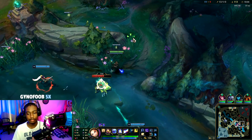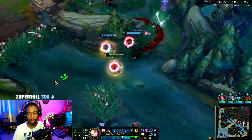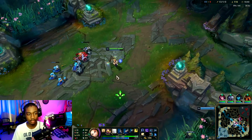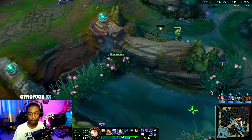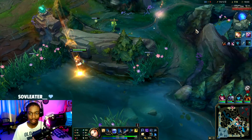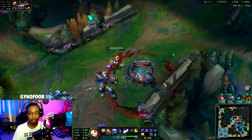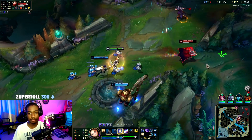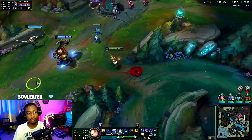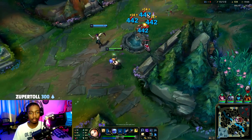Also note that if you do use Q you're not going to have anything to peel for yourself with, so just be wary of that. 30-second R is worth it — we're zoning Shen off drag. He probably recalled and is looking to R into the fight. Abusing lack of vision to take as many opportunities as possible where you get a kill. Toss out the E for the slow — one-shotted him with my R!